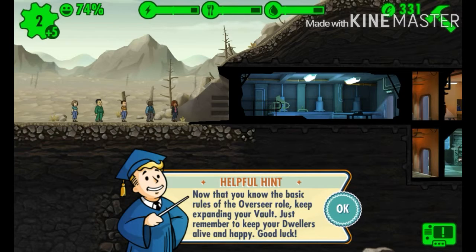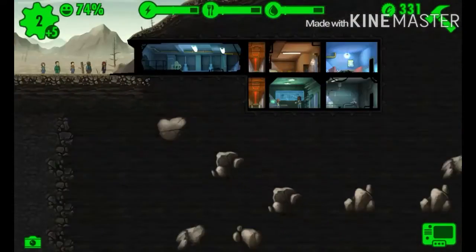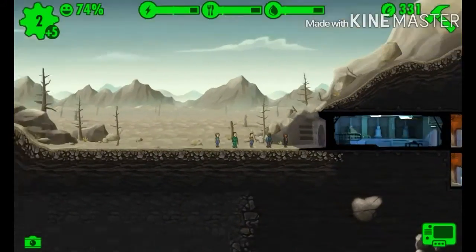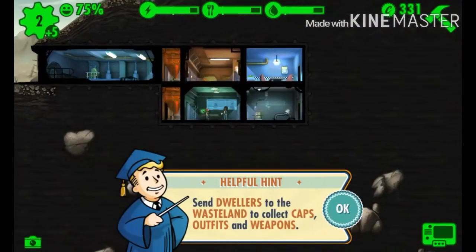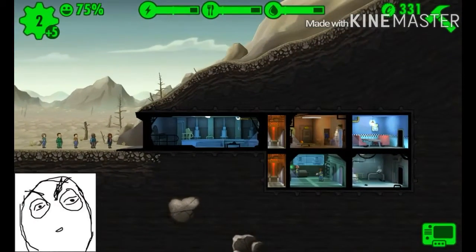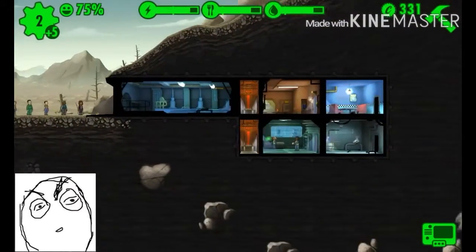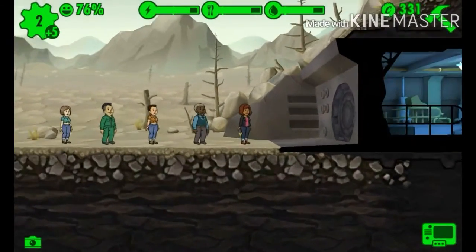Now that we know the basic rules of the overseer role, we're basically on our own. This game is like a survival thing - there's a fallout, like a war going on in the background. Basically what happens when world leaders get pissed off at each other and start nuking everything - anyway, completely ignore that, I'm just being stupid.